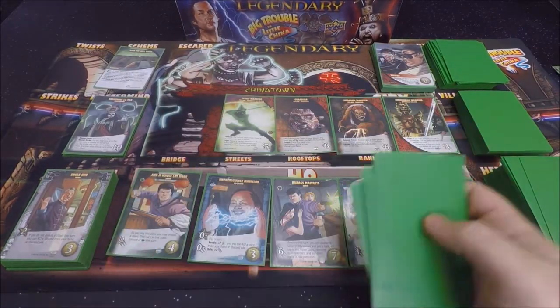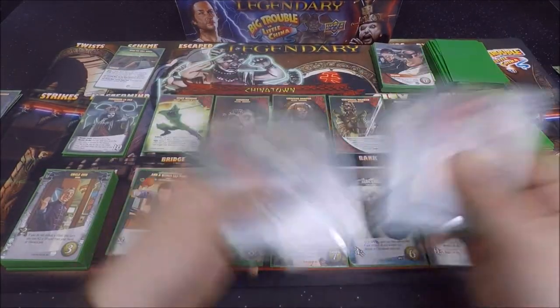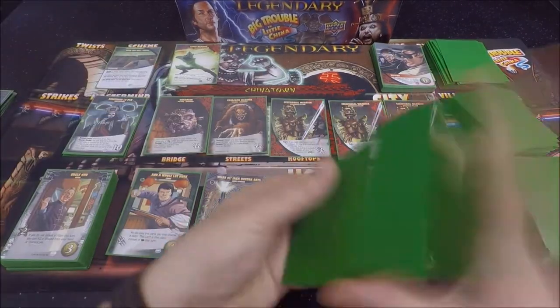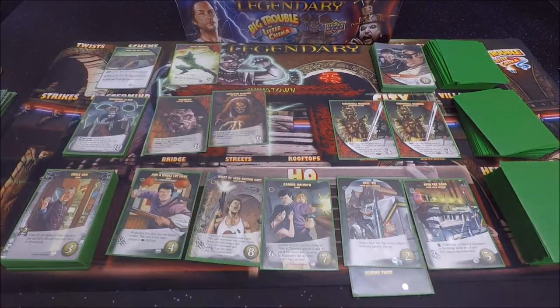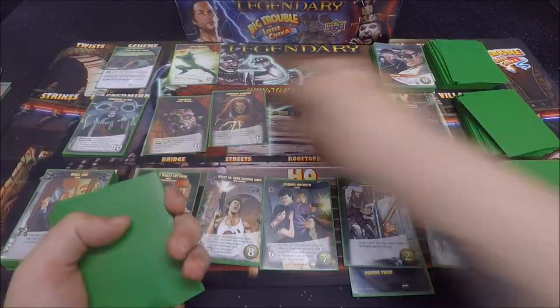Gameplay is very similar to other games in the Legendary series, most notably the Marvel deck builder. These differ slightly from the Legendary Encounter games from Upper Deck such as Aliens and Predator, as unlike those games that are pure co-op, Legendary Marvel and Big Trouble in Little China have a competitive element. Due to the nature of some of the cards, this competitive element is a little more pronounced in Big Trouble.